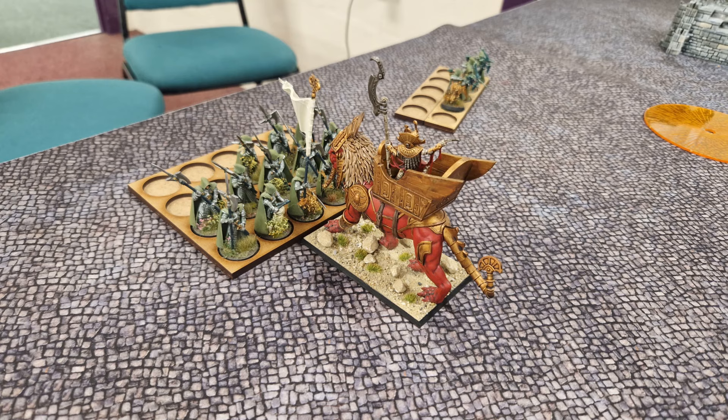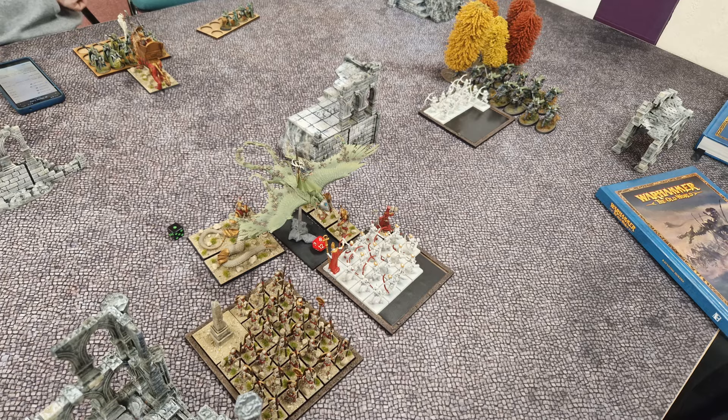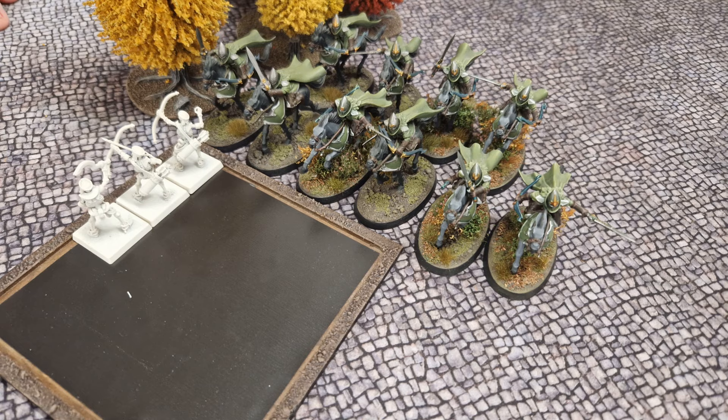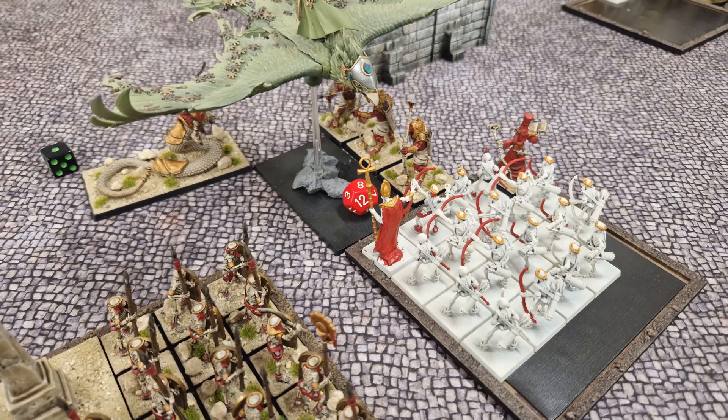Up here, my king makes short work of the elven level four, then overruns into the rallied eternal guard. In my turn five, I flank charge the dragon from both sides. My king continues to do well against the eternal guard, with only nine of them left now. The glade riders bring the archer block down to just three remaining. In the central combat, although I have a fair few attacks against the dragon, I'm very wary of it wailing on the skeletons and crumbling all my units through combat res. I therefore sacrifice my necropolis knight champion to keep challenging the dragon out, which is obviously a losing proposition as my healers and casters are both stuck in combat and can't do anything.